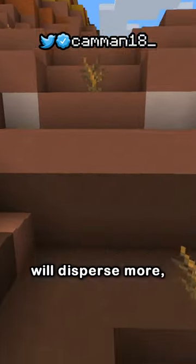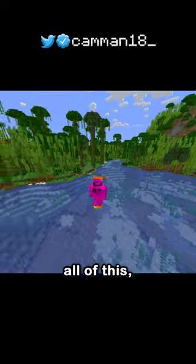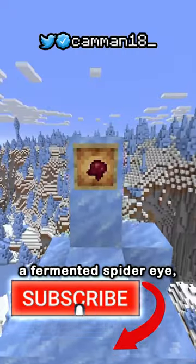By holding jump, the potion particles will disperse more, especially upward, further out of the line of sight, making you just about unseeable. The only problem with all of this: you need to figure out how to craft a fermented spider eye.